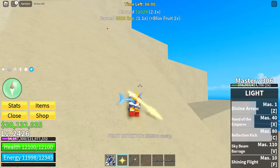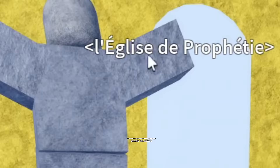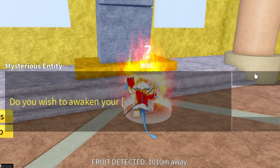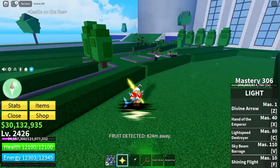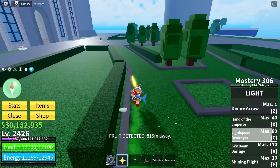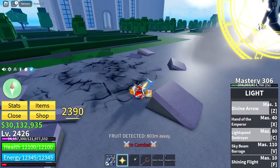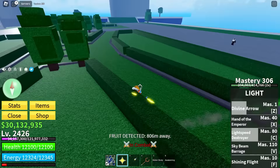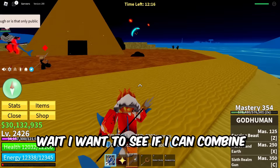Killed the last NPC, earned 1,000 more fragments. It's time to ascend and awaken the Sea ability — Light Speed Destroyer. There's a pirate raid going on so we're testing it right away. It's kind of like a dash ability with damage. Combined with God Human, it's amazing — but first, let's unlock that final ability.